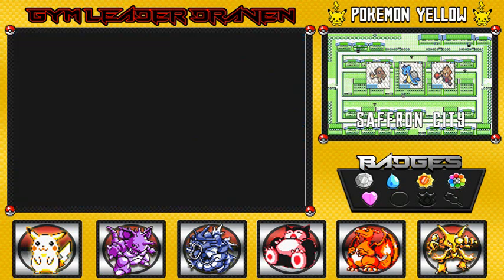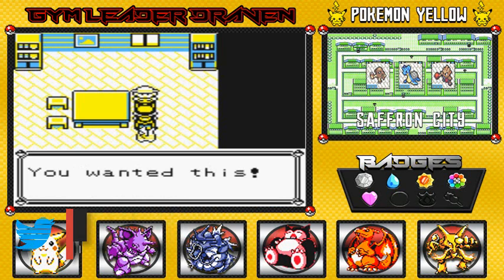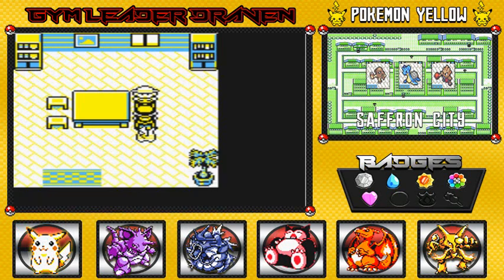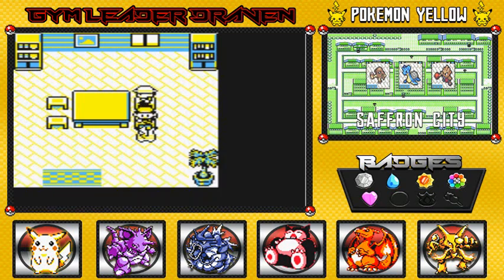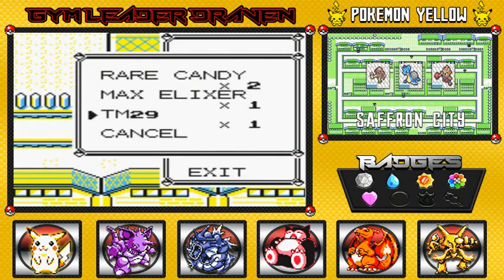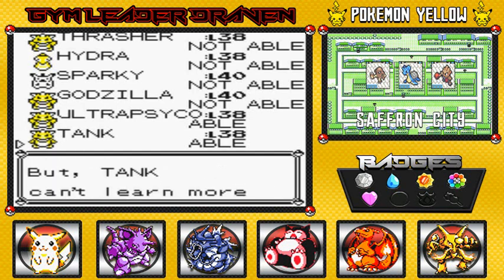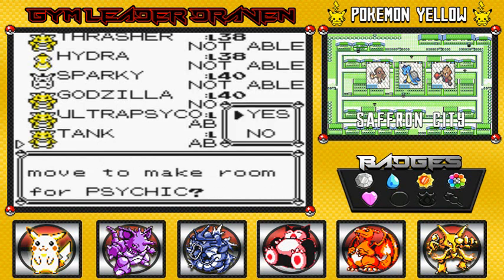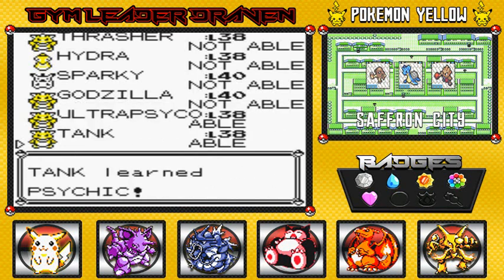Another place of interest is Mr. Psychic's house — he does have something we need. He's like, 'Wait, don't say a word — you wanted this.' We receive TM29, which is Psychic. It can lower the target's Special stat, which is very good. We need that TM because there's a Pokemon that can learn it — Ultra Psycho — but I already trained him off-screen and he already learned Psychic. So I'm going to give this TM to Tank, since Psychic is great coverage against his Fighting-type weakness. I'll take away Amnesia and teach Tank Psychic instead.